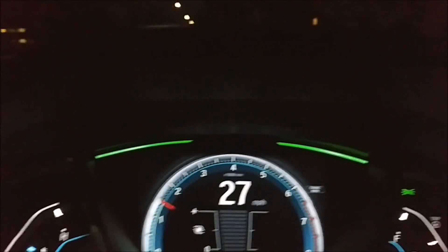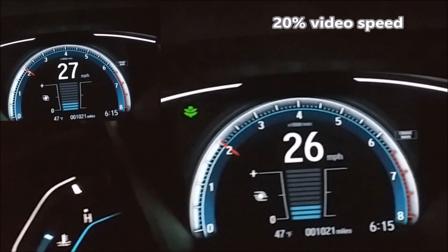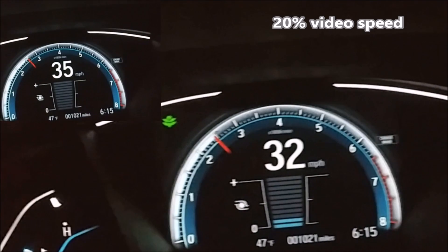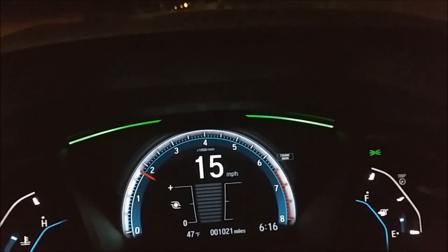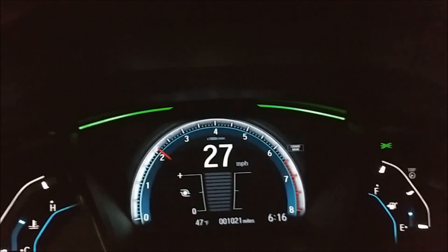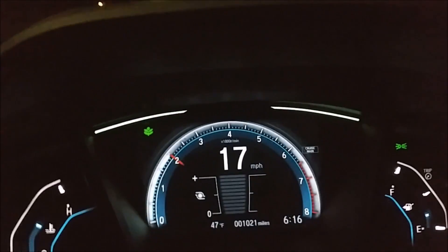So that seems pretty conclusive right there. Let's do it a little slower — second gear. This is economy off, you can tell because there are no little green leaves up there. Two grand, give it a little bit of throttle. Now economy on — second gear, two grand, a little bit of throttle.